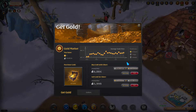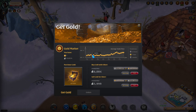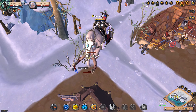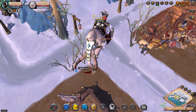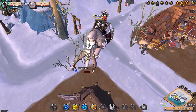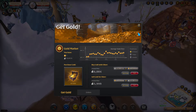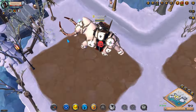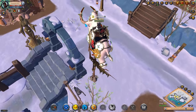Whenever gold dips in price, everyone with silver buys up gold because they know it will go back up — and it always does. Looking at a longer graph, gold was dipping and people with silver bought in, and the price went back up, slowly cycles down, and as soon as it goes down people buy again. So as soon as you get silver, buy gold — even if you can only buy one, hold as much gold as possible. If you bought a founders pack and have gold lying around, don't sell it for at least two months after server launch. You'll be losing hundreds of millions of silver if you sell gold early.